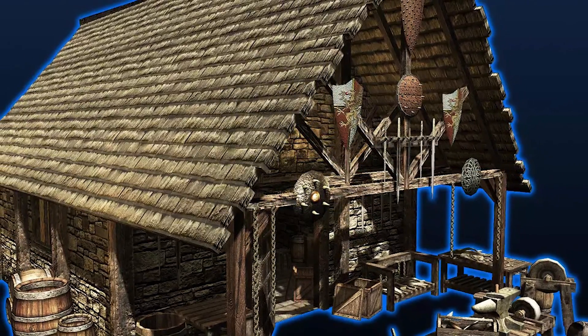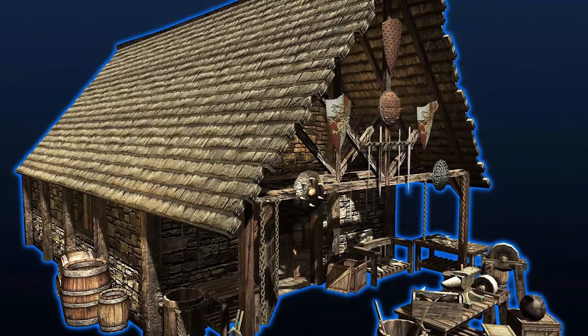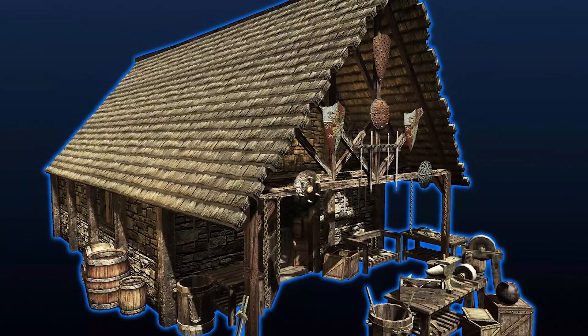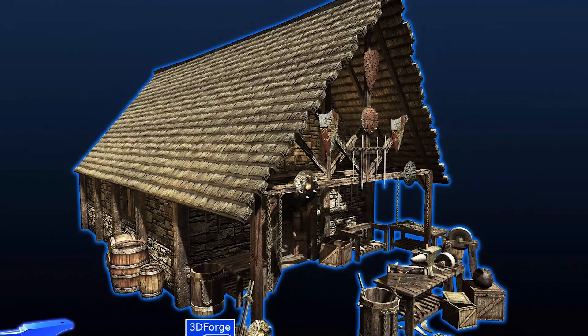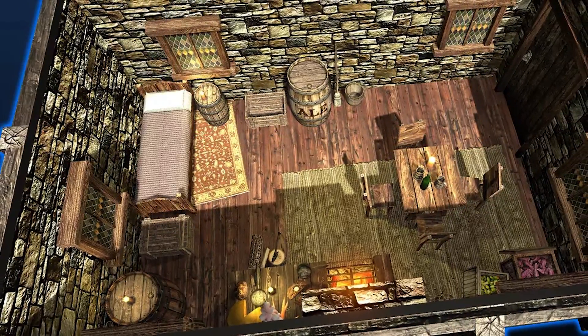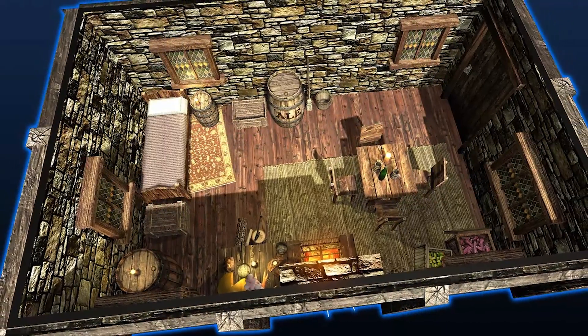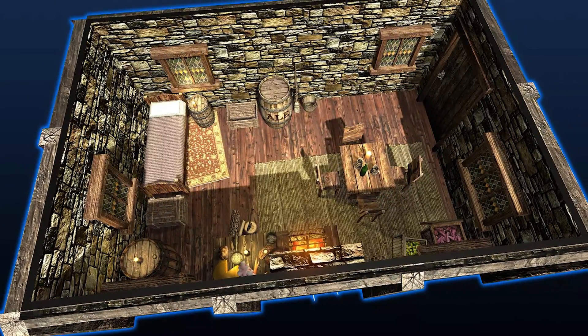The next one is the PB Thunder Hammer Forge, and it's a handcrafted specific blueprint which includes all the props and assets for a forge type environment. It includes a drag and drop scenario where you can paint the surroundings, and then add your own plants, crops, and trees to finish off the look and feel of this overall stylized design.